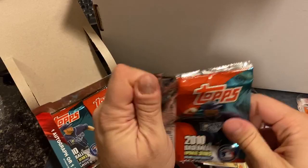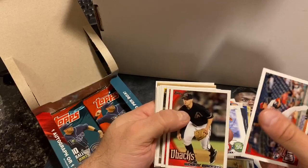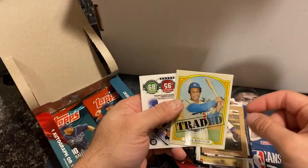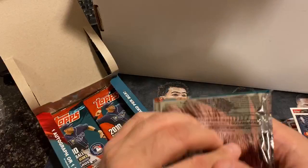Next pack. Got some neighbors walking by in the hallway. Austin Jackson, Roy Campanella, Frank Robinson traded card from Cards Your Mom Threw Out, and Ichiro.